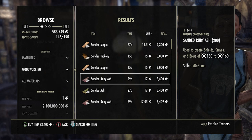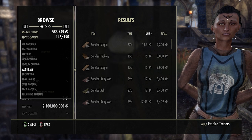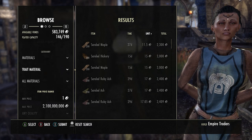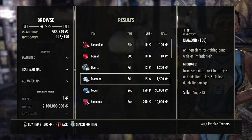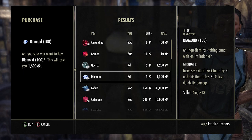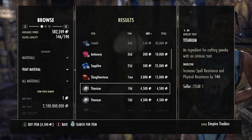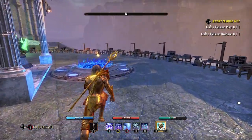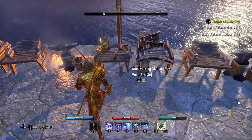Once you have all your gear, you can start buying your trait materials. When crafting armor or weapons, people care about what weight it is - heavy, medium, or light - and what trait it is, like penetration or infused. For example, I got a stack of diamonds for about 1.5k, so these are really cheap. You probably already have a lot of these in your craft bag from deconstructing stuff.